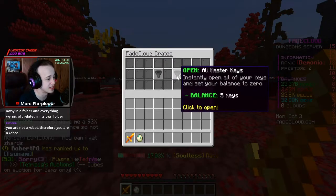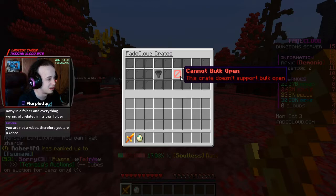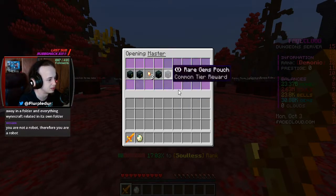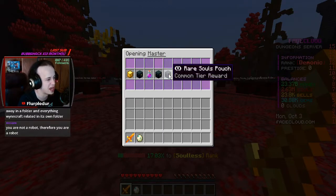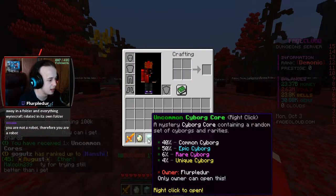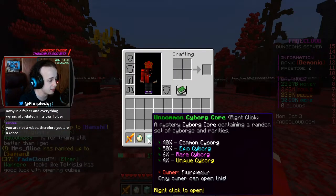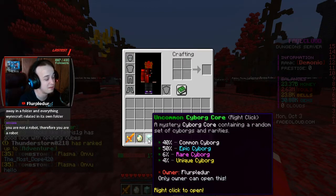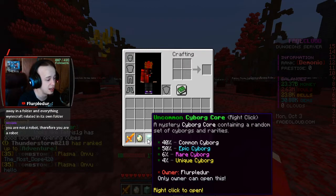Five master crates - these are the better crates. Cannot bulk open it, so I gotta open them one by one. Uncommon cyborg core - a mystery cyborg core containing a random set of cyborgs and rarities. I have a 40% chance of common, a 50% chance of epic - that's pretty huge - 6% at rare, and 4% at unique.